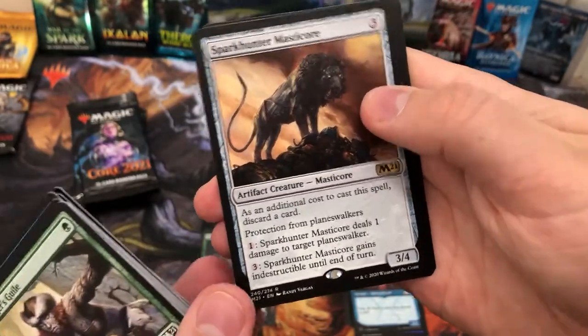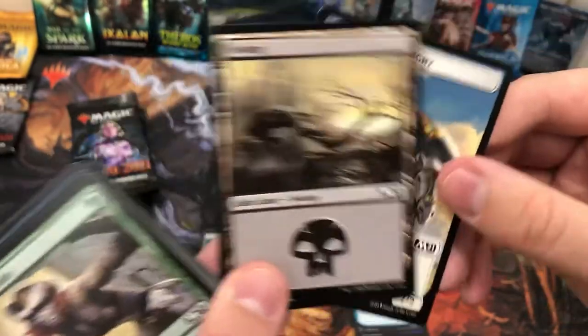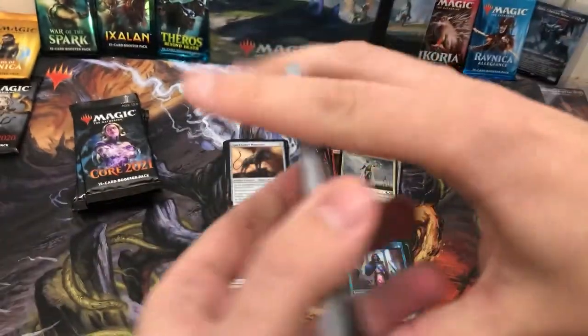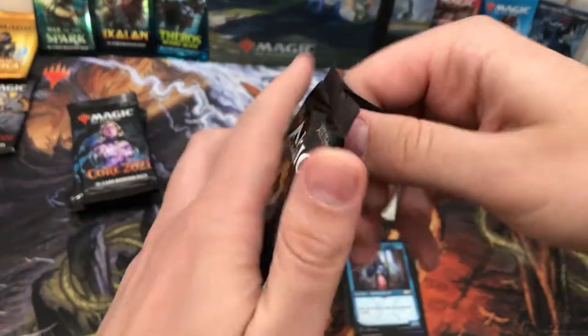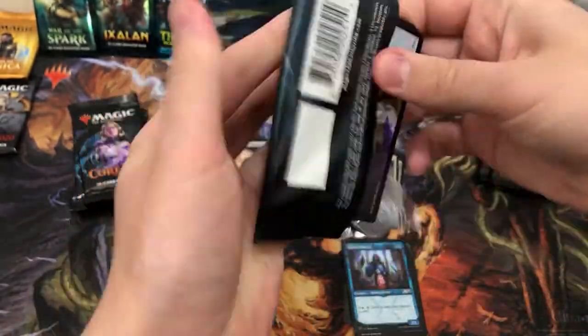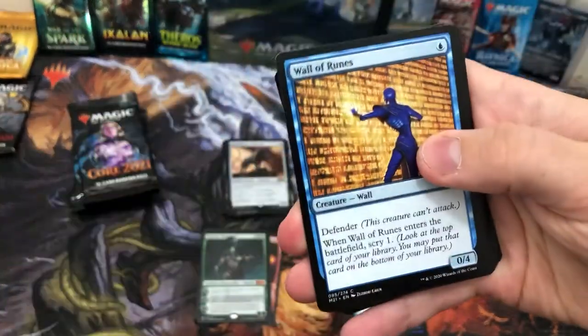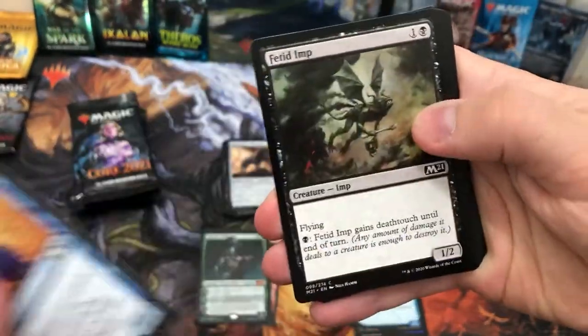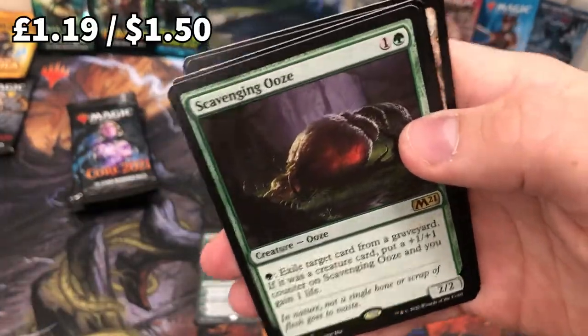Spark Hunter Master — already got that a few packs ago in foil, and now we've got the normal one. Getting low now. The art on these packs is definitely missing a certain marmoset. Wall of Runes — took me to a few victories on Arena when it really shouldn't have.